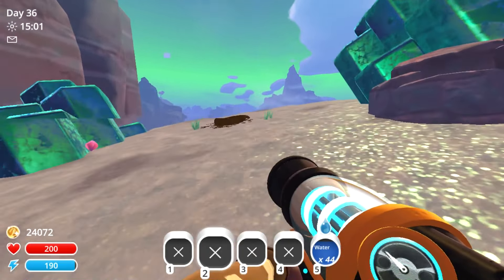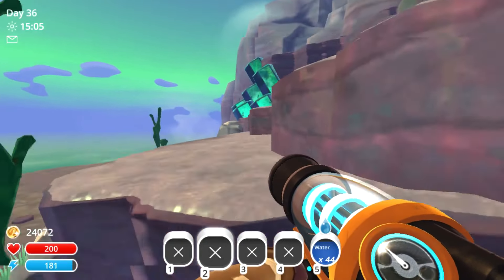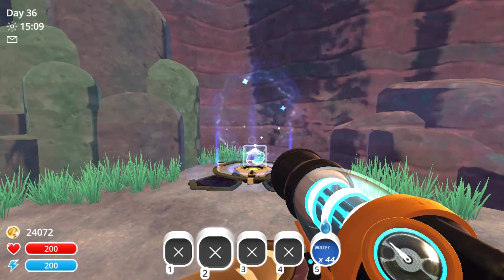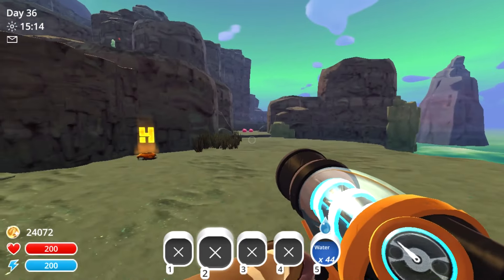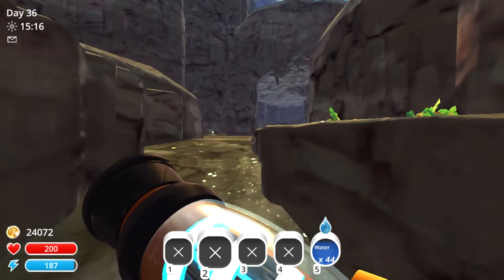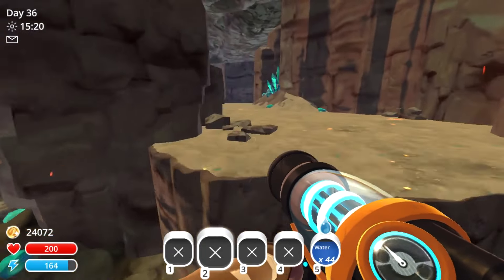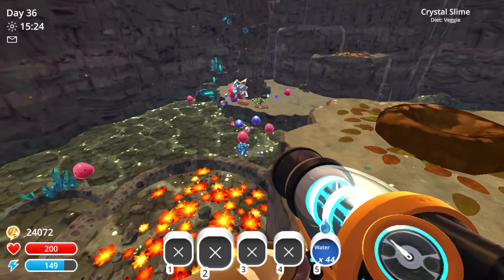Heading down below, there will be a gordo located right here. If we feed them enough, a teleporter will appear here. Accessing this teleporter will bring us to the ash isle, which is just another area where we can access some of those crystal slimes.